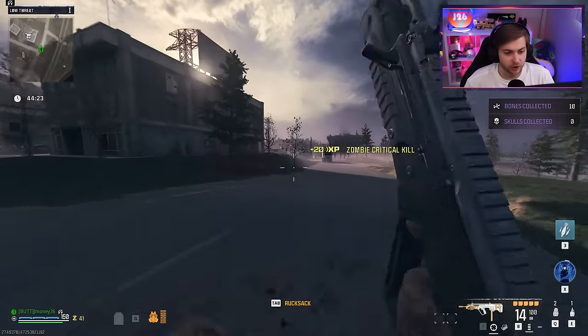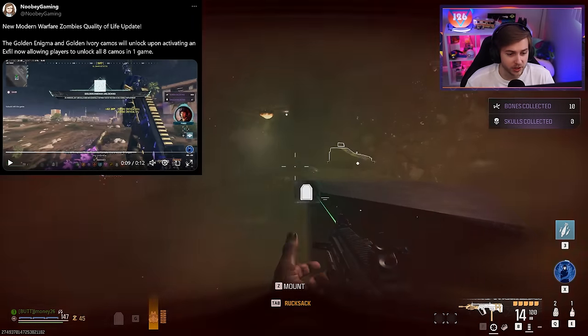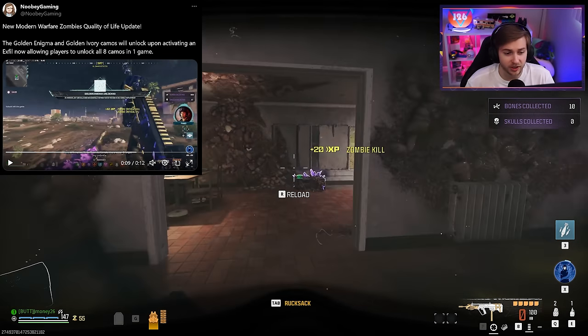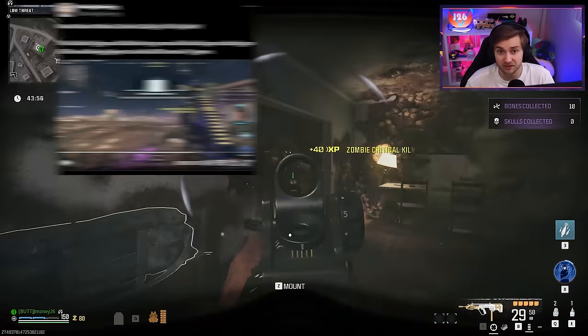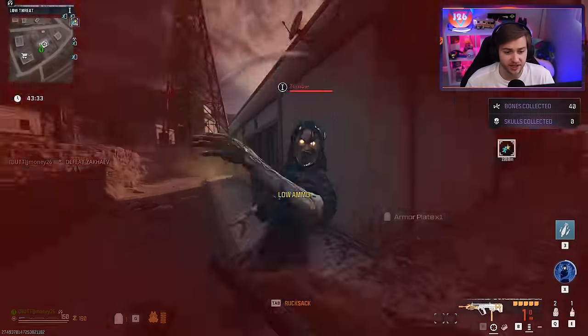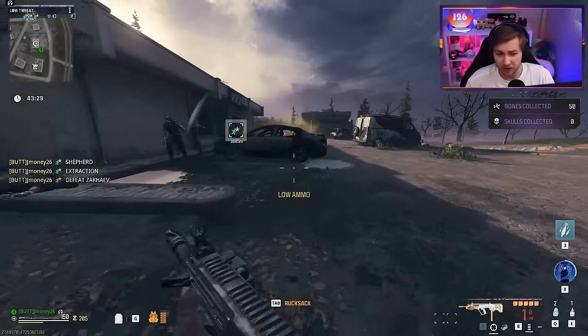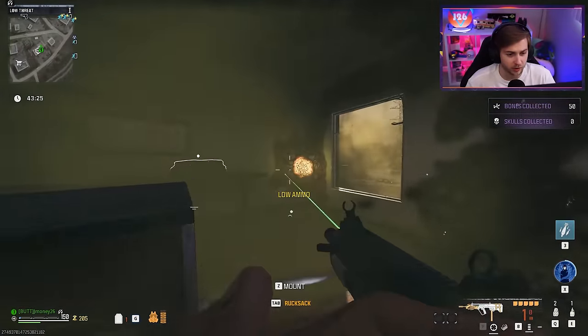I was taking a dump and scrolling on Twitter today like I normally do, and while I was scrolling, I saw a clip from Newbie Gaming showing that you might actually be able to get Golden Enigma in the same game without having the X-Film. And with how buggy Zombies has been since the Season 2 update, I wonder if this is actually intentional as some sort of quality of life change or if it's just a bug. So either way, we're gonna figure out if it still works.